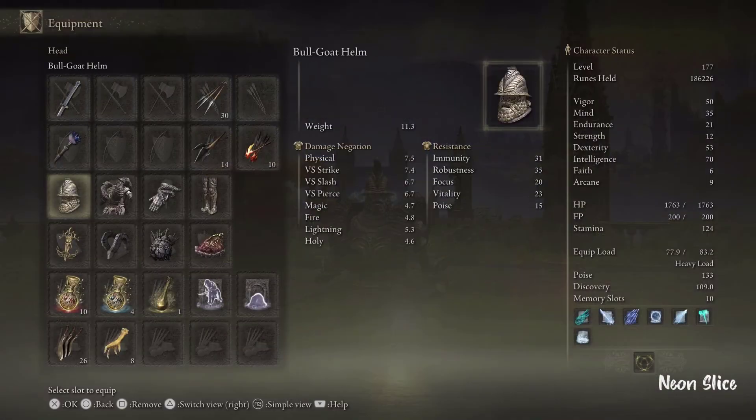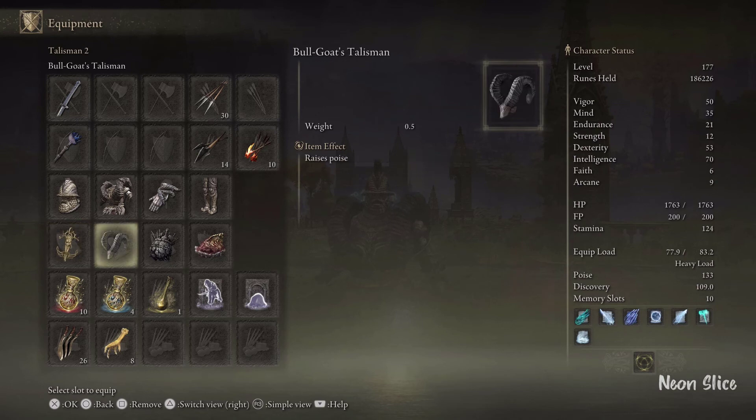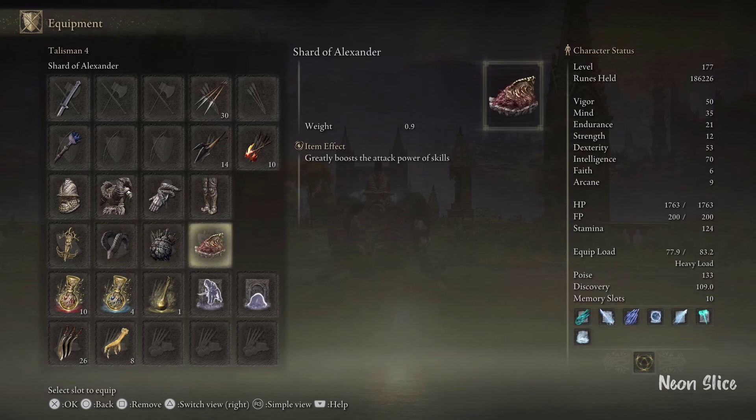Here is my setup. I have the full Bull Goat armor set. If you want to know how to get this set, I have a couple of videos you can check out. I have the Earth Tree's Favor plus one — I couldn't get the plus two just yet — which raises my maximum equip load, HP, and stamina, pretty much the Ring of Favor from Dark Souls. The Bull Goat Talisman greatly increases my poise. The Great Charge Arsenal vastly raises my maximum equip load. And Shard of Alexander gives me more damage on my Moonveil.